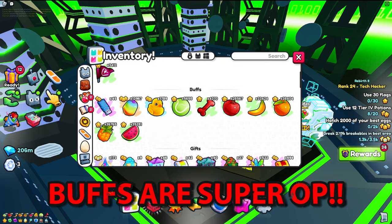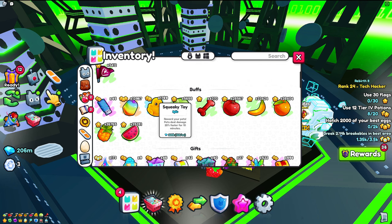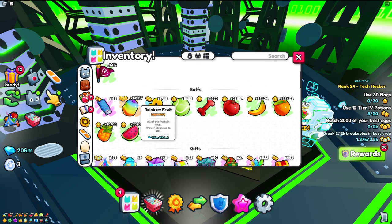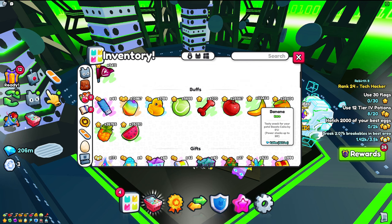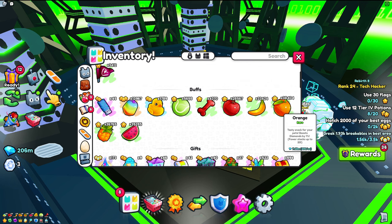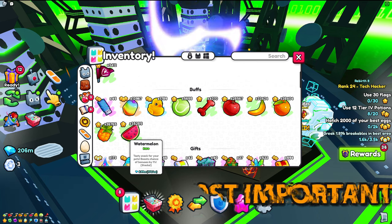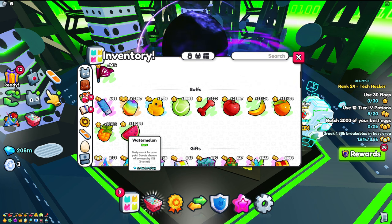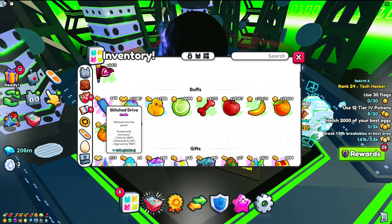Lastly, go into your Buffs section over here and put down all of your toys — they help out a ton. Also put down some Rainbow Fruits: the Apple is good for damage, Bananas aren't really necessary, the Orange is probably the most important because it boosts your diamonds, and the Watermelon boosts bonuses — definitely recommend that one.